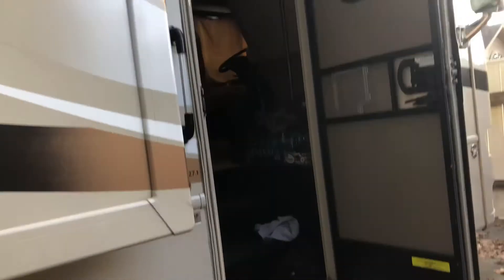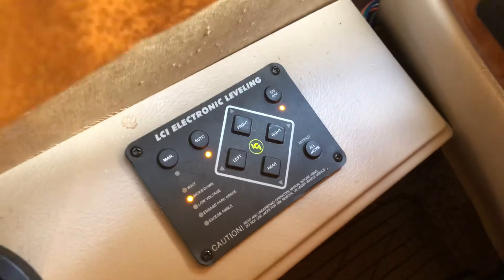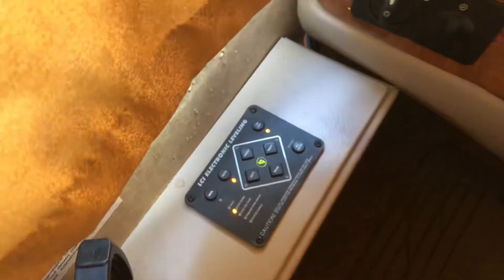Then you have to go in and reset your console. Start your engine, put your brake on, and press all four buttons — front, rear, left, right — at the same time. You'll probably have five lights blinking, and that will clear it. It'll look something like that after, and then it should work. Hope that helps.